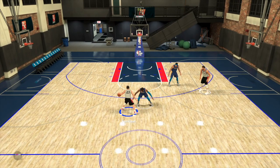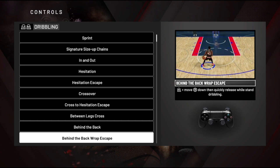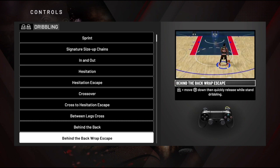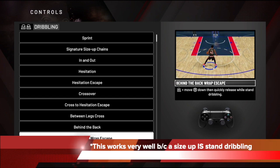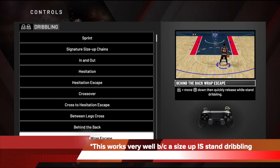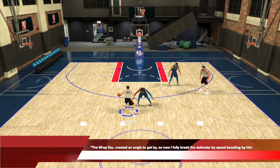What I did there is a behind-the-back wrap escape. You can do a whole bunch of hesitation escapes — a cross hesitation escape, a regular hesitation escape. All of these escapes will work, but I like to do the behind-the-back wrap escape — I think it's very effective this year. To do so, all you have to do is hold turbo (R2) and move the right stick down and then quickly release while stand dribbling. This works very well with your setup move because size-up is stand dribbling, so you can chain very well into a behind-the-back escape. You can see me do that — the wrap escape creates an angle to get by Russell.